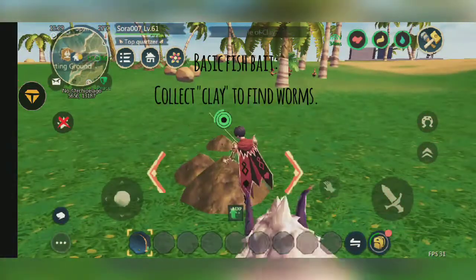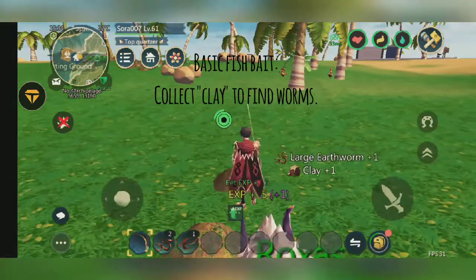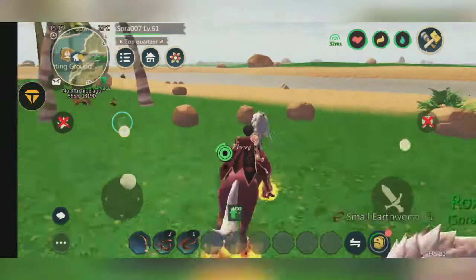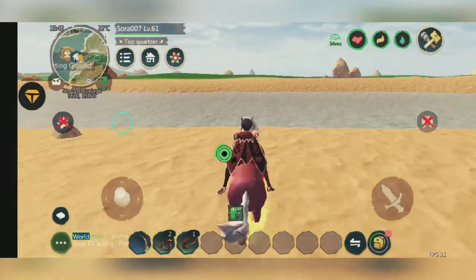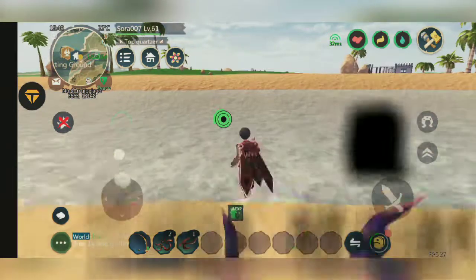There are a lot of different types of bait, but let's go with the basics. In these dirt piles — also known as clay — you can find worms, and we're going to need those worms to fish. Once you've collected those worms, go to your backpack.